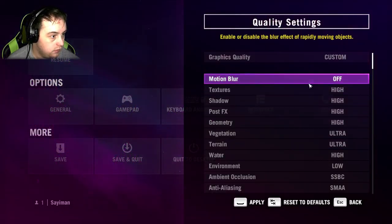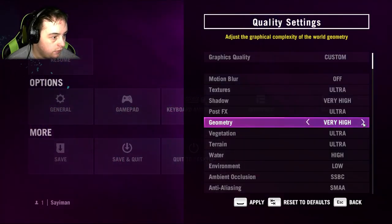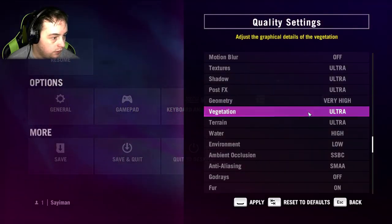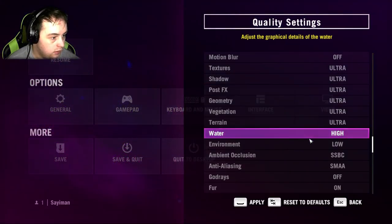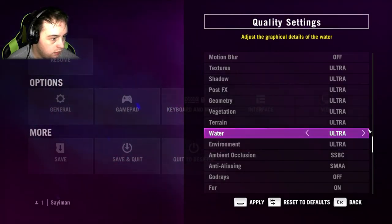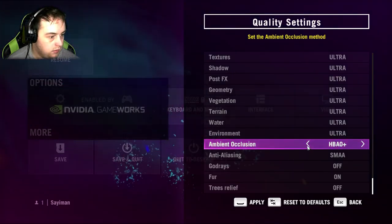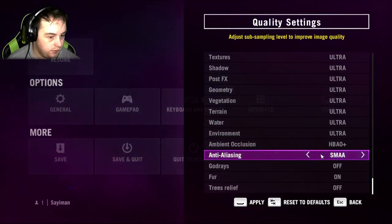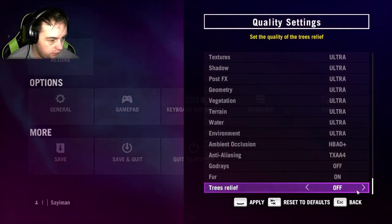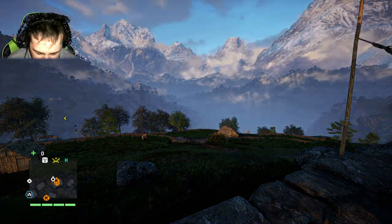I had the settings turned down to high trying to find a gun I dropped that seemed to disappear. Now everything's on ultra. I've got no idea what TXAA does — sure, put it on. There's tree wave too. Let's see how badly this tanks the frame rate. It's dropped to 55 FPS — damn.